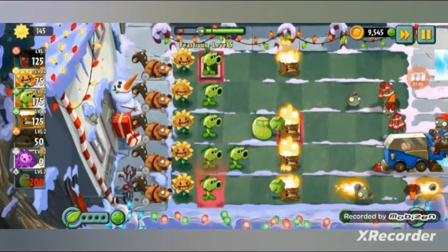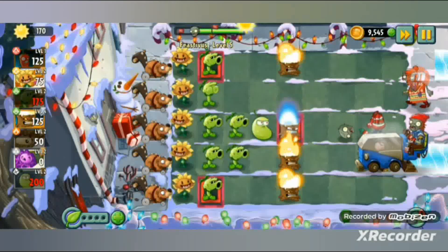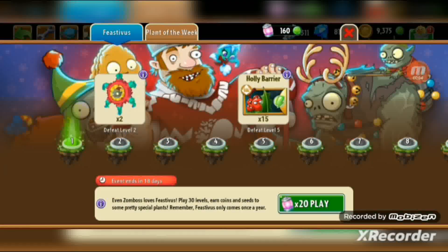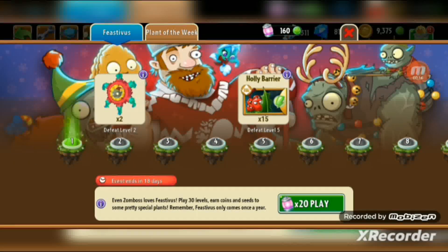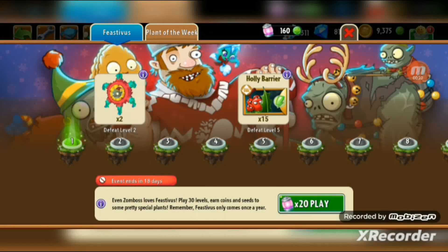I'm playing Plants vs Zombies 2 - let's move to the Feastivus event. I told you I'm gonna do these events early, so before Christmas. I'll be playing five levels. You need 20 energy capsules to play, and I bought the large energy packs which is 40 gems, so I have more than enough and I'm ready for second tries.